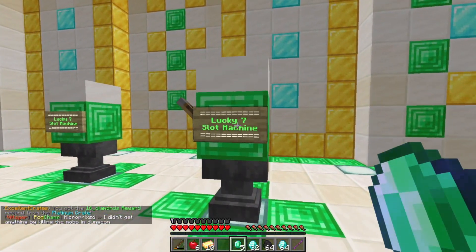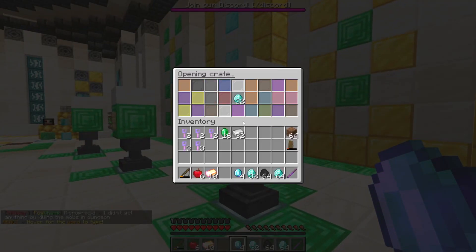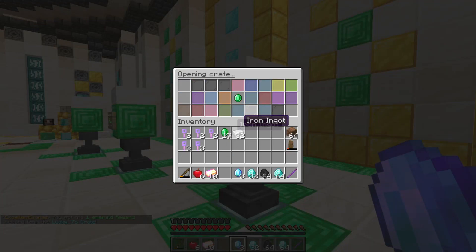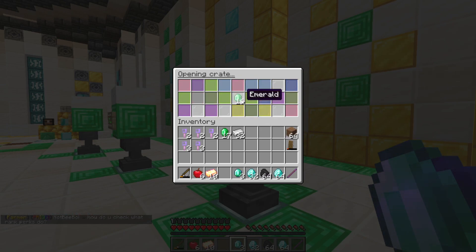The middle one works — this crate slot is like the best. We got one emerald — I'll take it. It's better than nothing; the budget slots give you a stack of dirt if it doesn't work out, but whatever we get is still really good.